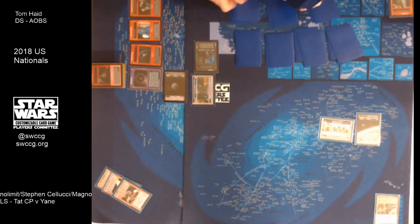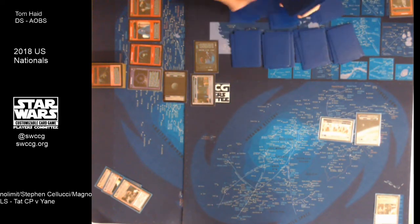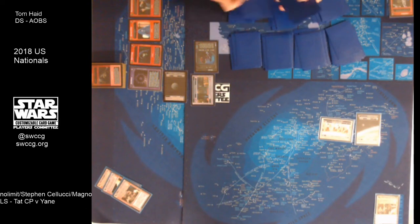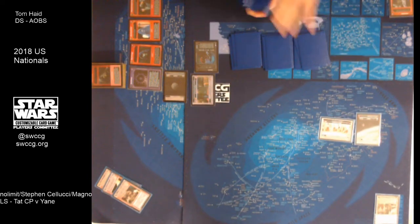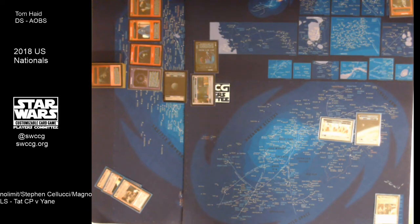Welcome everyone to the final game of the 2018 U.S. Star Wars CCG National Championship. We are looking at game two between Mr. Tom Hade, who is the dark side player at the top of your screen, playing Agents of the Black Sun, and Mr. Steven Cellucci, who's a light side Yane Tatooine careful planning deck at the bottom of your screen.